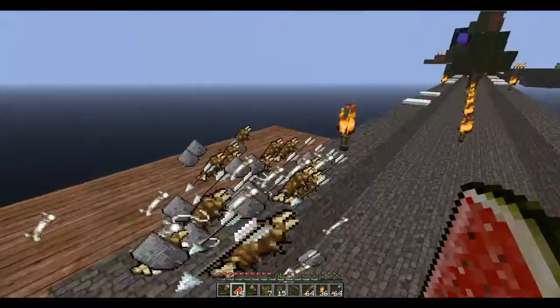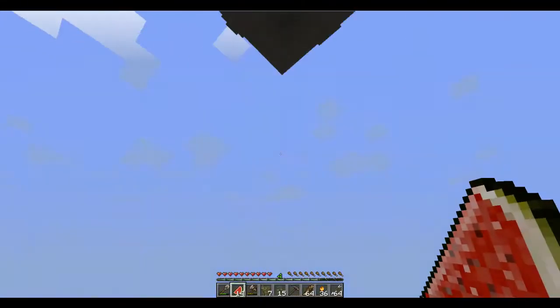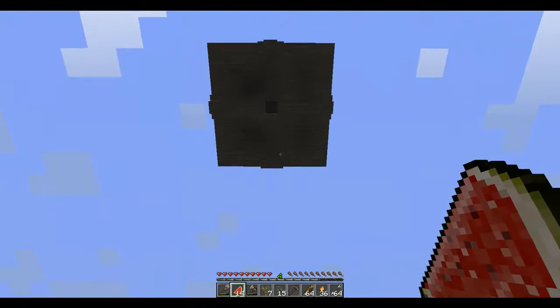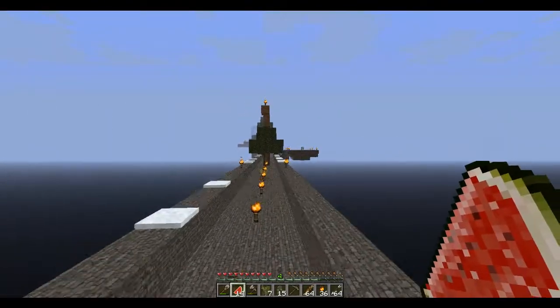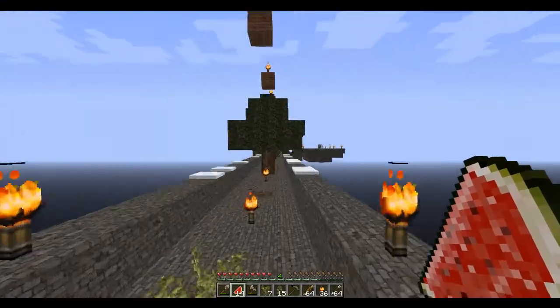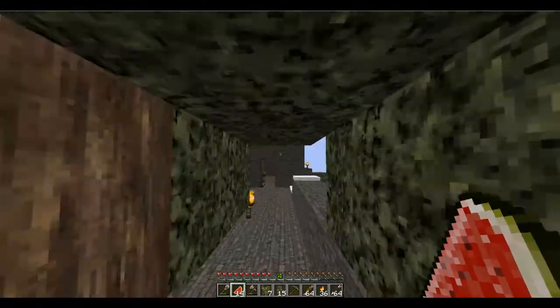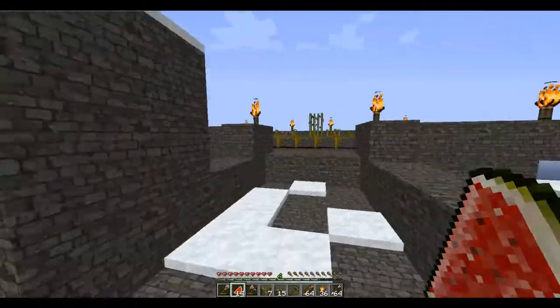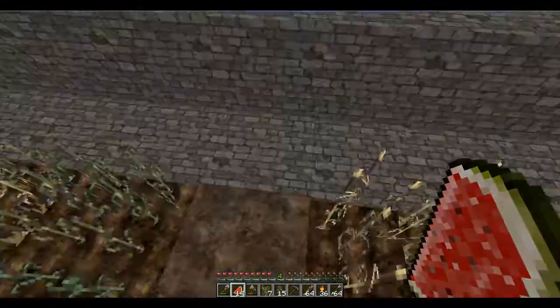We are going to get so much done — probably around the same amount as last episode, which was a good amount. Look at all these droppings I'm getting now, it's crazy. It's really awesome because I'm getting the string that I need for the wool and the challenges and all that. I've also made some more chests, and grabbing some sugar cane there.